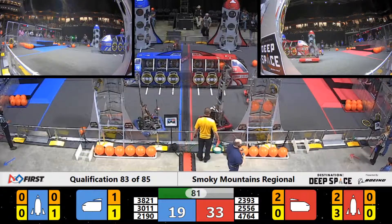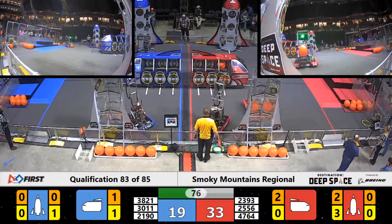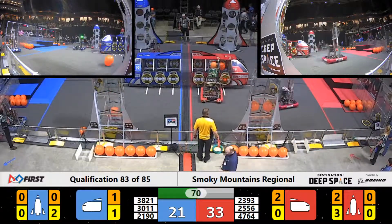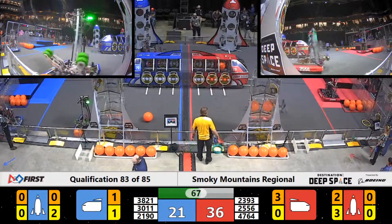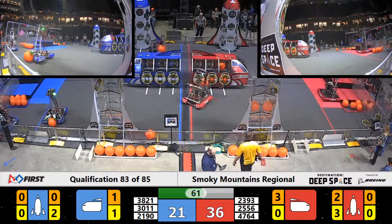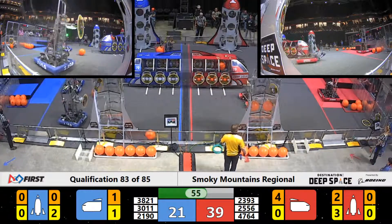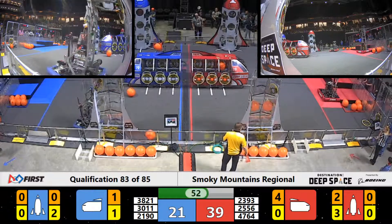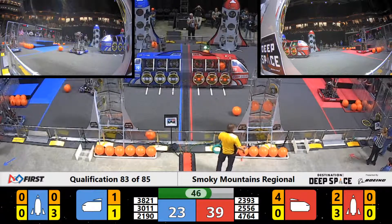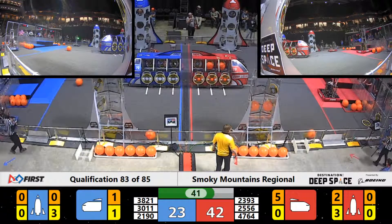80 seconds left in the match. Red alliance is in the lead, 33-19, as 21-90 secures another hatch panel for two points. Radioactive Roaches scoring a cargo for three points. 38-21 lining up at the blue alliance cargo ship, lining up at the top. Radioactive Roaches scoring three points for the red alliance.